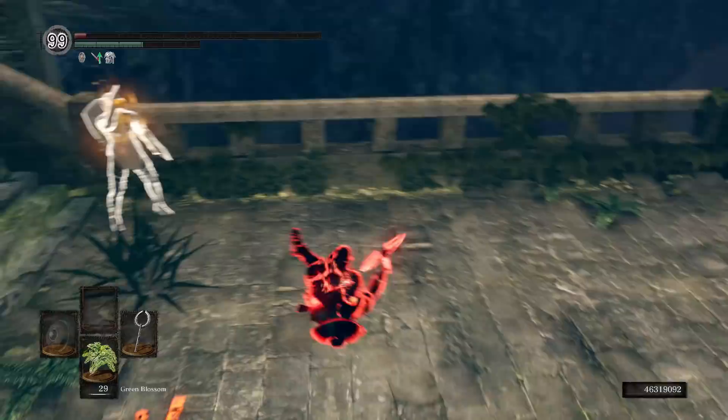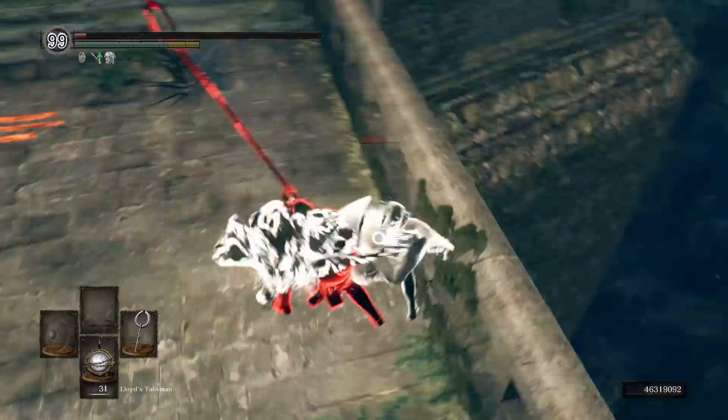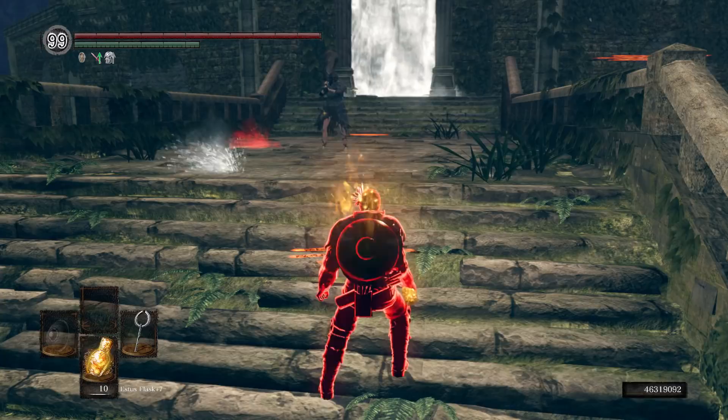Great Magic Barrier will basically cut your damage output in half. From my experience fighting someone using it, a backstab only did around 400 damage compared to the usual 800 to 900 you can expect throughout the rest of this video. So yeah, not great. The limited viability in the moveset definitely hurts the weapon's performance.